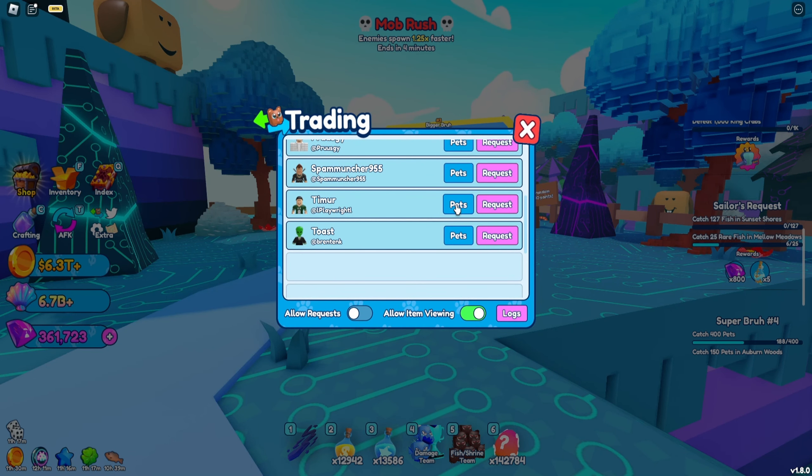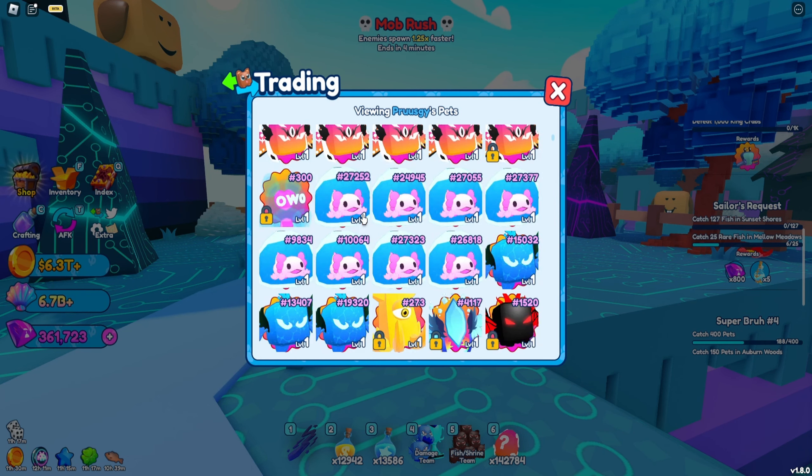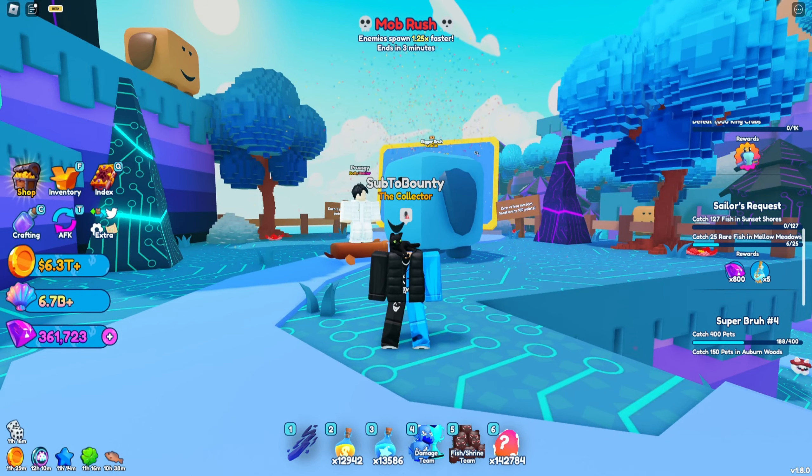Let's go to the trading inventory and check out the serial and the stats. The serial is 3, which is wild, and there are only 9 that exist — that's crazy for a 1-in-100 million pet. The stats are very, very good: 40,000 damage, 5,000 coin multiplier, and 7,000 shells. It also has some charms on it, which makes the pet even better. And that's going to be the end of the video — I'll see you in the next one. Peace out.